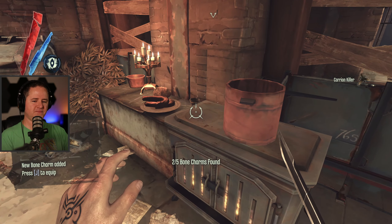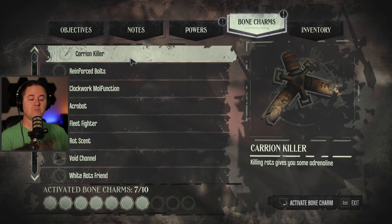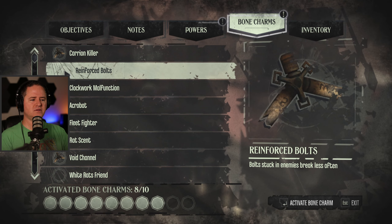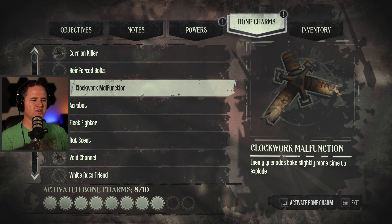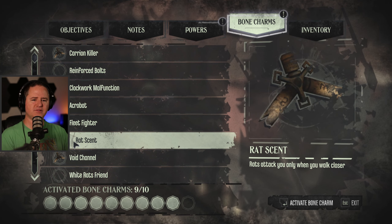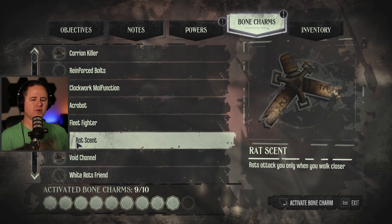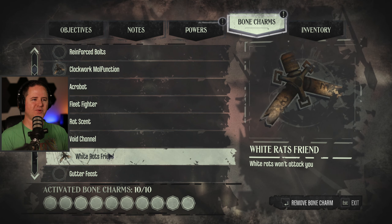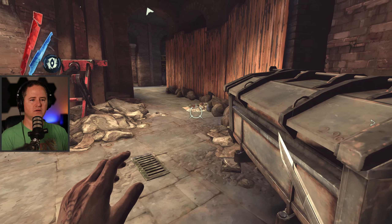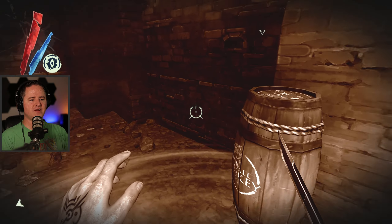There it is — oh, I thought I saw one over here. Killing rats gives you some adrenaline — that could be handy. I can fill all ten slots now? Nice, well I might as well. I don't remember picking up more pieces to open up the charm slots, but apparently I did. Rats attack you only when you walk closer — white rats won't attack. We'll go ahead and put that one back on. Is this another way into the Golden Cat that I'm seeing — is that an alternate route?